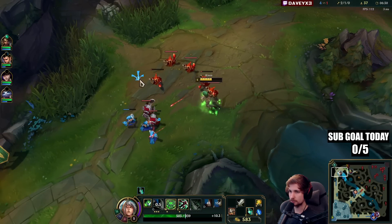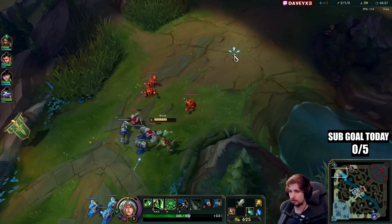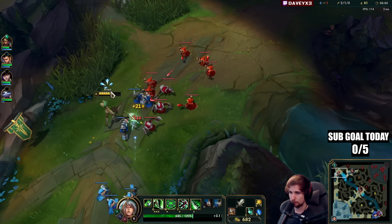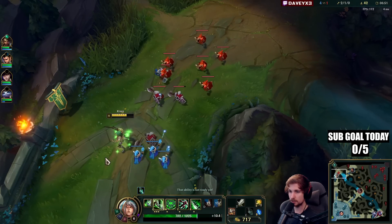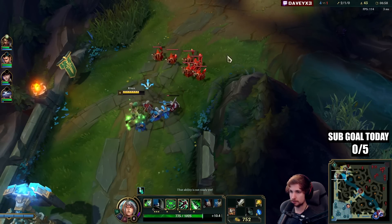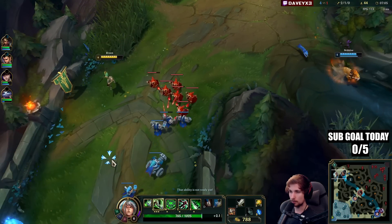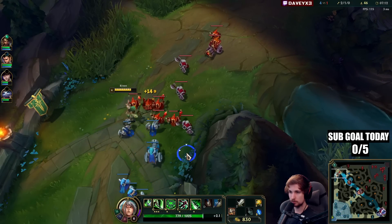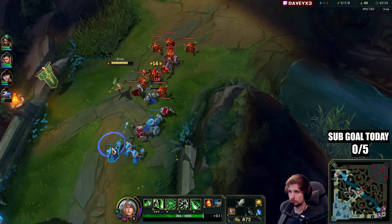We might not actually kill this guy here, but he ends up losing XP. The wave is shoving into me and Kale has no way of walking up for CS because I'll just kill her if she does. The longer we hold this wave, the harder we win. If you can deny your opponent a bunch of XP, they'll fall behind — XP is one of the most important things. If you get ahead by a couple levels, there's no way for your opponent to win anymore, regardless of items.